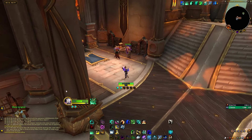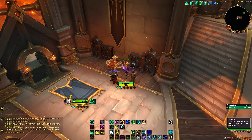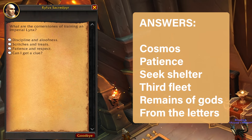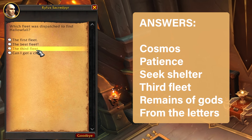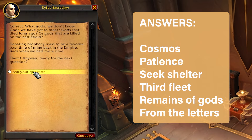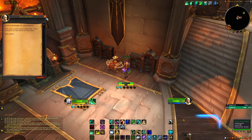Once you have all six of the books and you've read them all, you can head back to Merildar, back to where the Loremaster was. We're going to speak to him and he's going to give you questions in a random order. Here are all the answers: the first is 'the patience and respect', next is 'seek shelter and light', next is 'the third fleet', next is 'the remains of gods', and finally 'from the letters of Merildar' — and that's all the questions.